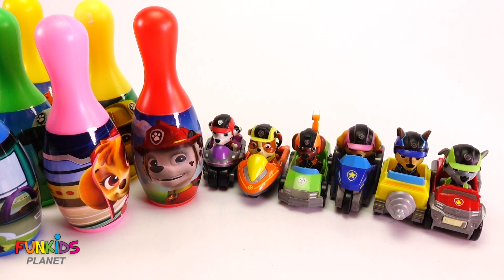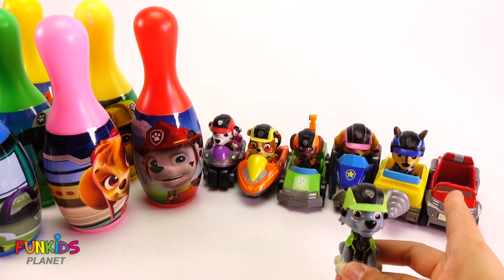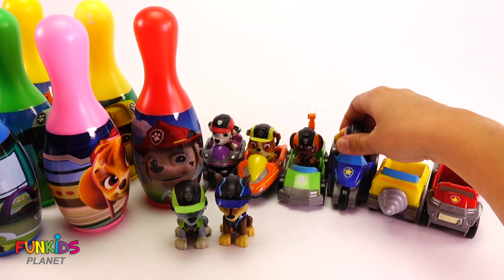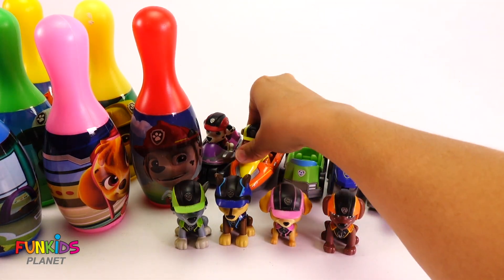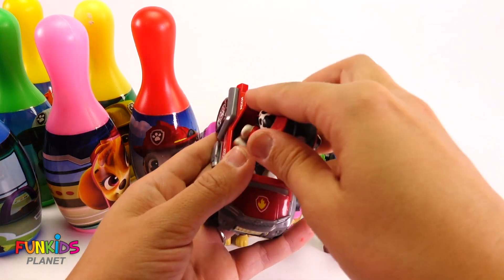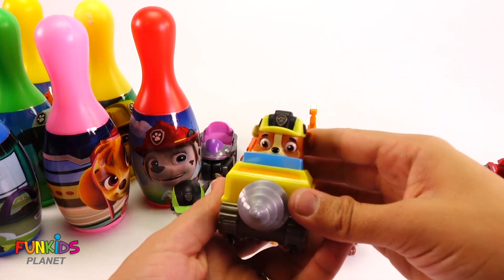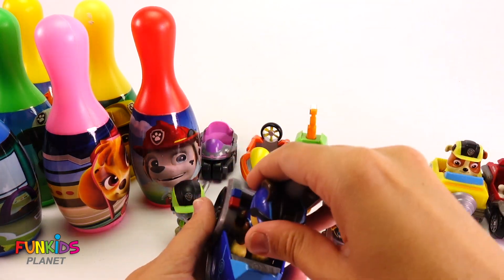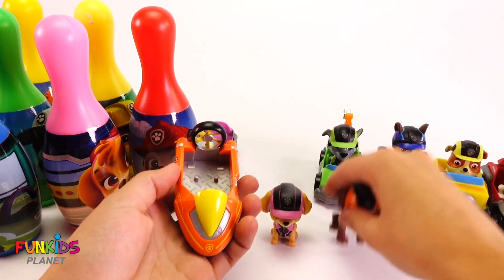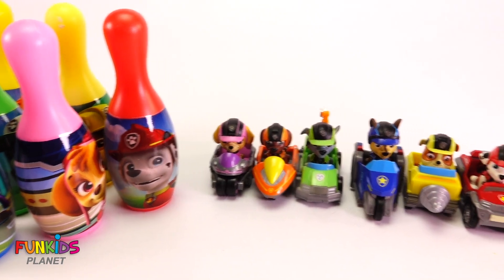Paw Patrol, what do you think we should do? I want my own car, not Marshall's. What do you mean? That's your car. No, that's Marshall's. Are you guys all in the wrong cars? You must be. Okay, let's put you guys in the right cars this time. So this one's Marshall's, right? Because Marshall has red. And look, this one must be Rubble's, because Rubble's yellow. This one is Chase. Chase is blue. Rocky is green. Zuma's orange. And Skye is pink. There we go. Those must be the right cars.